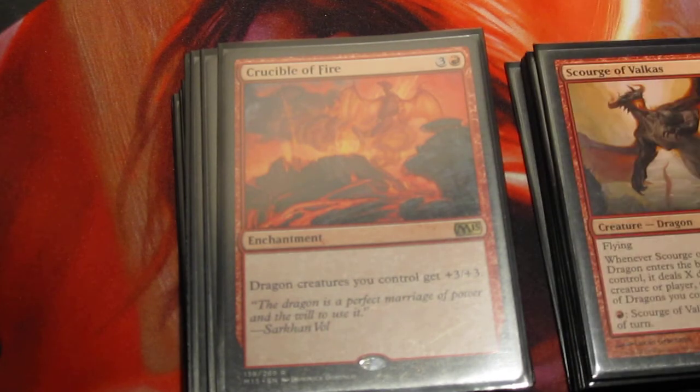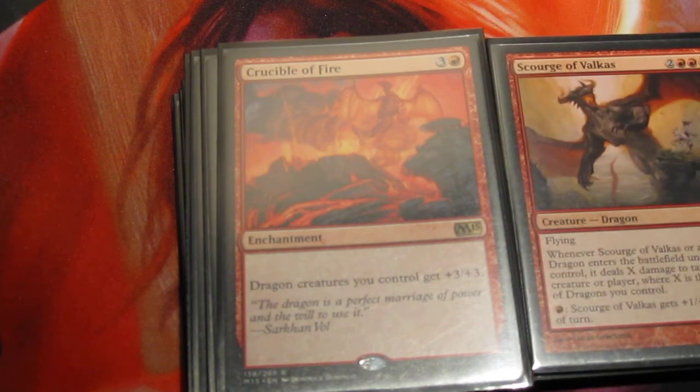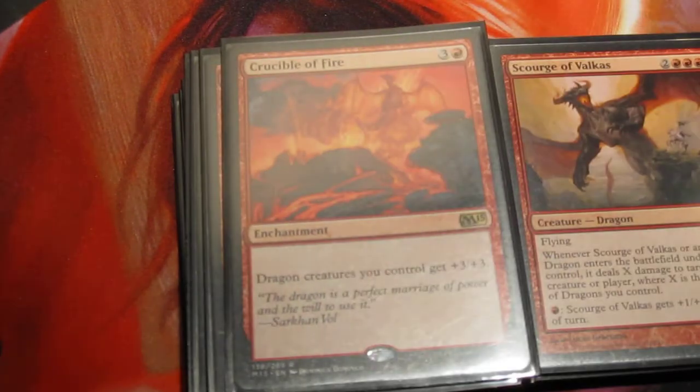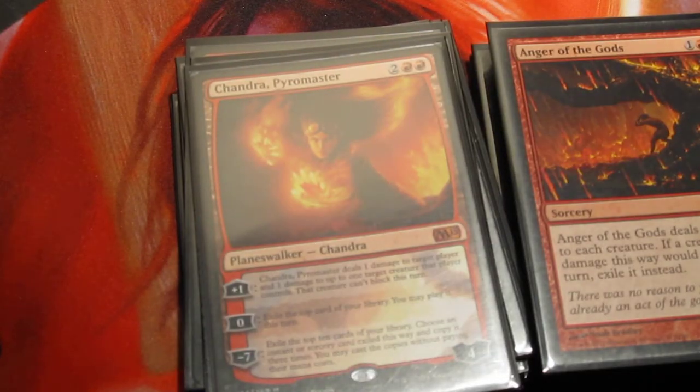That immediately puts my dragons outside of Desecration Demon's range. And if I get lucky enough to drop a dragon on turn three and a Crucible on turn four, that's the same turn the Demon's going to be out — so all of a sudden I have a bigger creature than the Demon. The Crucibles are actually very fantastic. I'm running a playset of them.